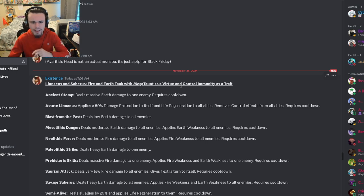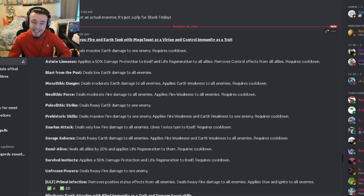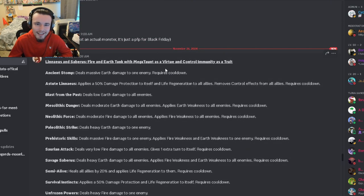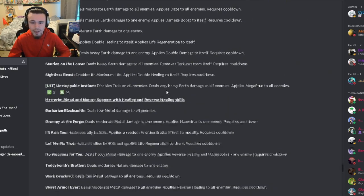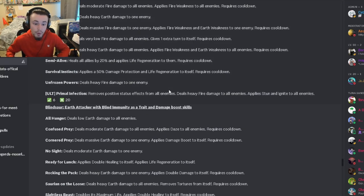Overall none of these are really too strong. The best in my opinion is the Ancestor, but even he isn't very good. Let me know in the comments what you think of all these monsters — which one is your favorite, which do you think is the strongest, and if any will be used in the meta. Personally I don't think any of them will, but I could be wrong. See you in the next one — don't forget to like, share, and subscribe!